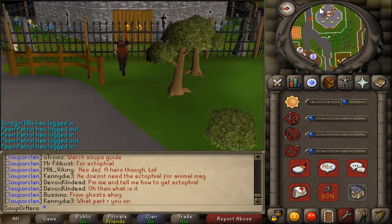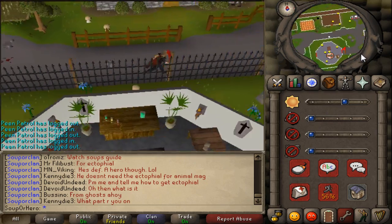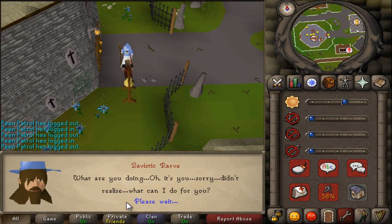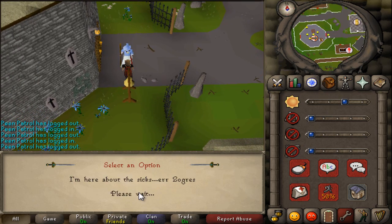From this point, head east and talk to the magic guild by ringing the bell, or talk to the Zavistik guy. Talk to him and say 'I have a rather sandy problem.'